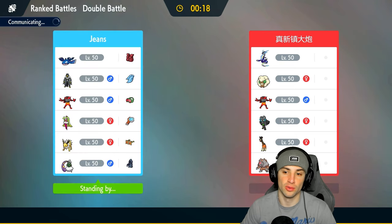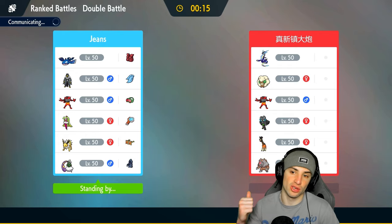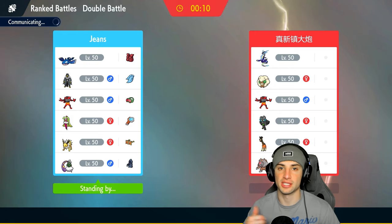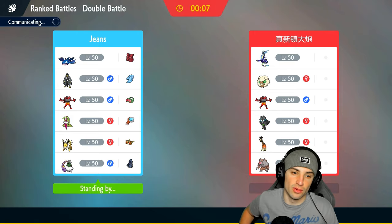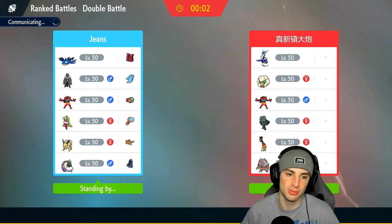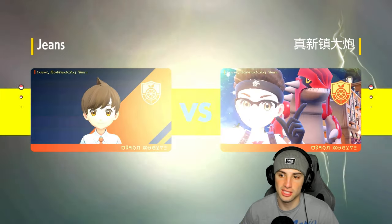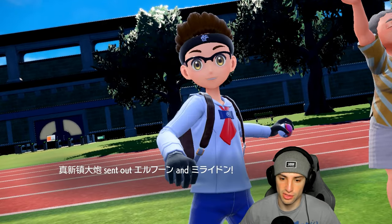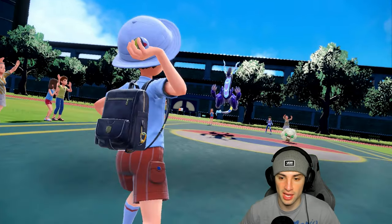I like Incineroar here — it's super effective onto Furgargh and Knock Off is nice against pretty much everyone. Intimidate helps up against Raging Bolt and their Incineroar. One thing I don't like about my Incineroar is no Flare Blitz — Flare Blitz is just such a good move. The best moveset for Incineroar is Knock Off, Flare Blitz, Parting Shot, Fake Out — it works so well. But I still like this moveset. They lead exactly who I expected: Miraidon and Whimsicott.